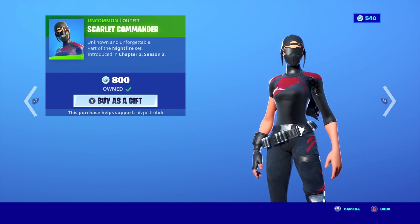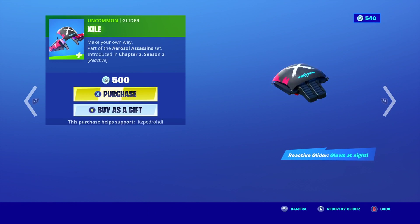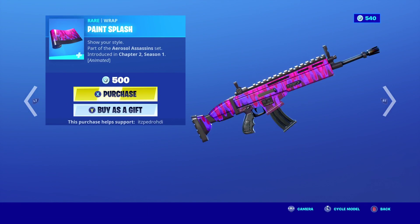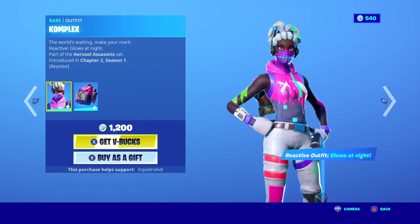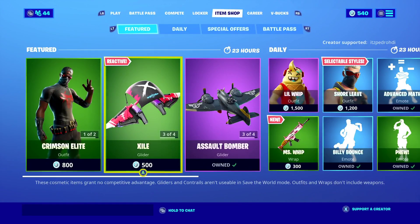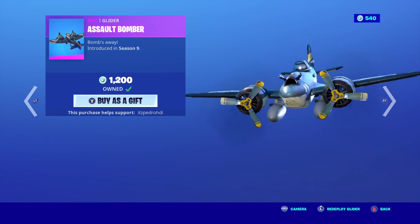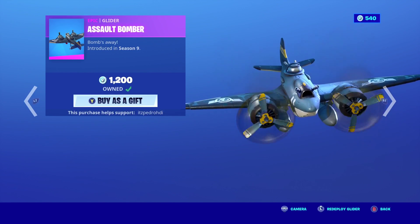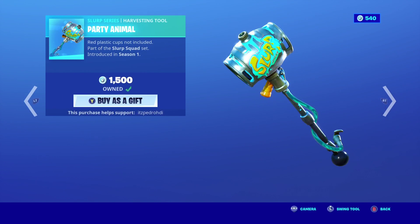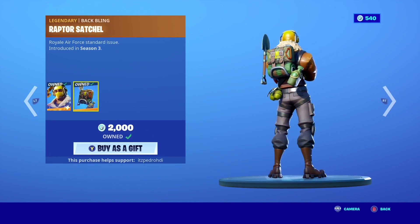Scarlet Commander is back as well. We have Exile, the Paint Splash Glider is back, and the Complex skin is back on the shop too. Assault Bomber is here, which means Raptor should be back on the shop — and Party Animal as well. Yep, Raptor is back, pretty nice.